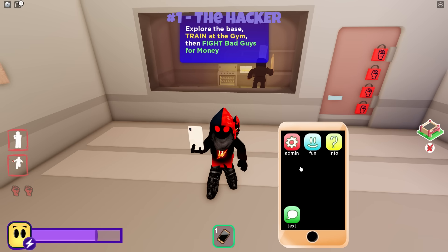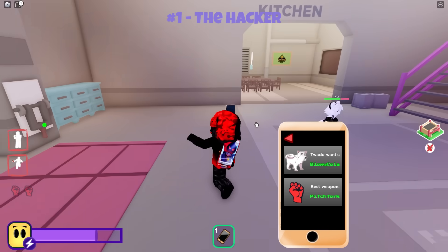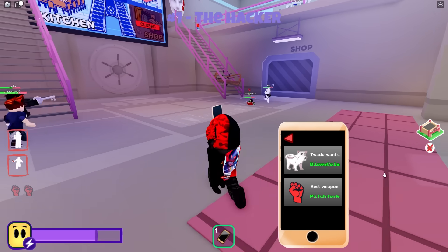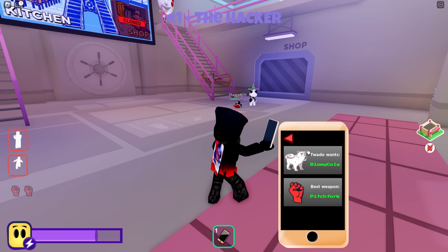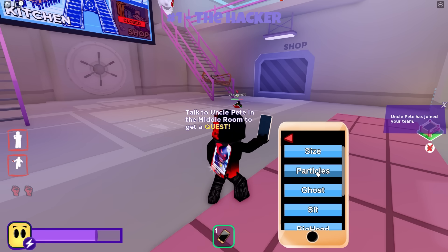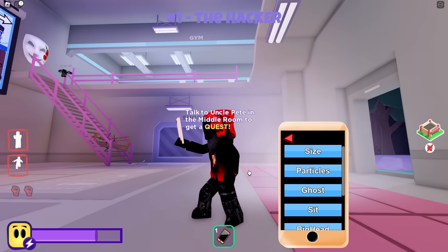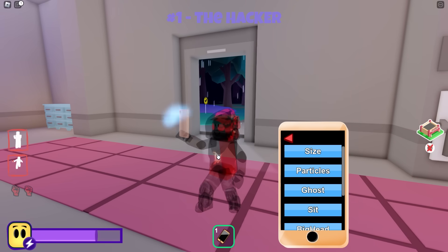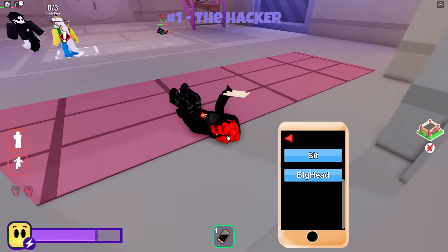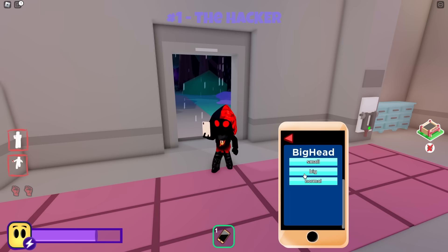So first up you have a text message — you can skip that, it's just like a thank you for buying it. Tuato gives you his favorite food, so if you want to tame him and bring him into your crew, he's going to want a Bloxy Cola. Best weapon is going to be the pitchfork — that's if you're trying to complete that particular badge or just want the best weapon. It changes every single round. Under fun, you can change your size: you can go thick, thin, or normal. You can add particles like sparkles, fire, or smoke. Ghost will turn you into a half-transparent player, and you can un-ghost to go back to normal. You can also sit, and there's big head, small head, and normal head.